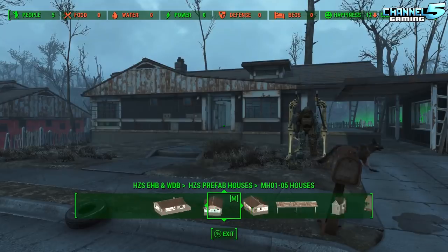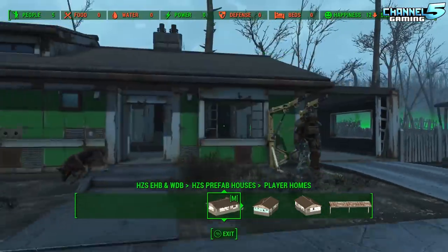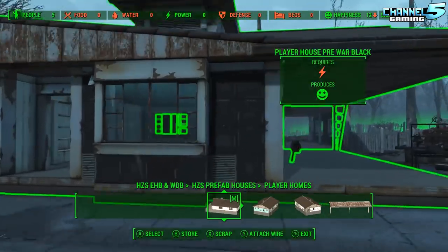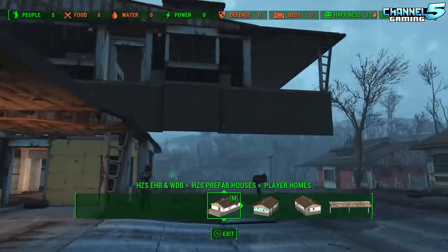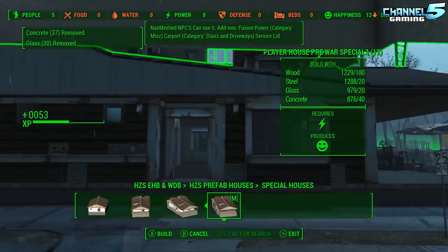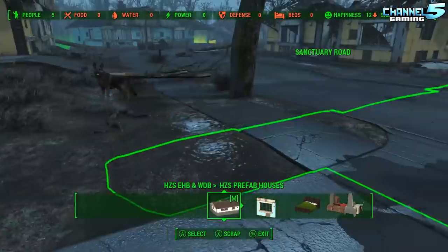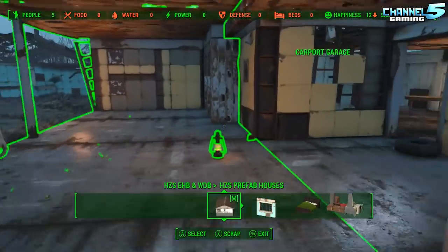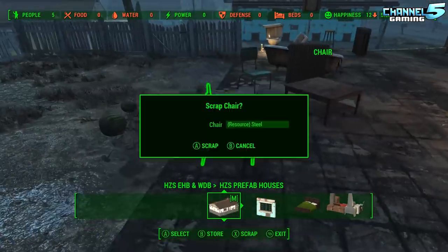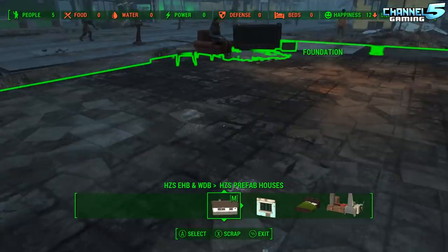So those are all the mods I'm using — links will be in the description below. I have a ton more mods we'll definitely use in later episodes, but those are the ones for this episode. Currently I have 114 mods installed, though not all are settlement related. If you'd like me to make a video about my mod list covering just the essentials for building — excluding character and armor changes — let me know down in the comments below.